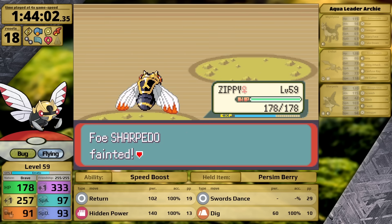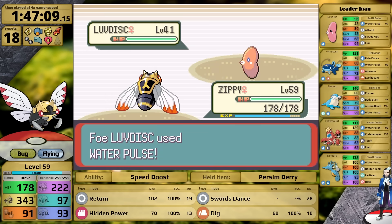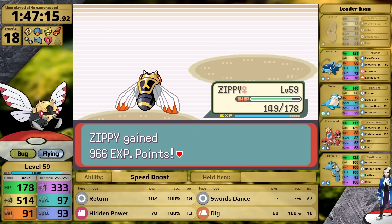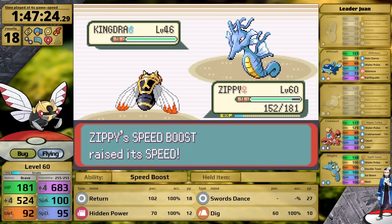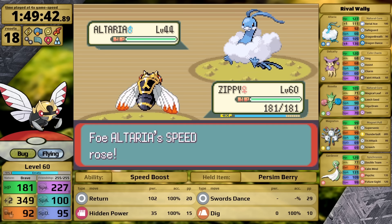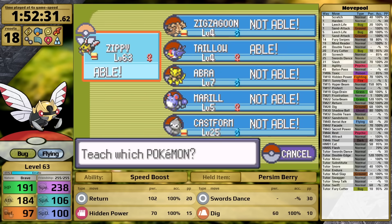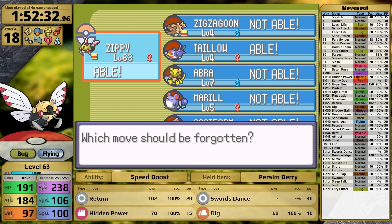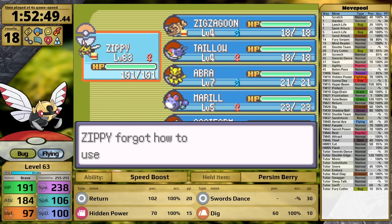Archie is straightforward, no problems. Then I head into the Sootopolis City Gym to face Juan. I have a Persim Berry so I can set up with Swords Dance until Luvdisc confuses me — that happens after my second Swords Dance, giving me plus four and 514 Attack. Plus I'm around 15 levels above his Pokemon, so I one-shot Kingdra and it's an easy win. Against Wally I have no issues either — his Alteria likes setting up Dragon Dance, giving me a free Swords Dance, and from there I just sweep. Earlier I picked up a second Return TM in Pacifidlog Town. Before the League, I teach Aerial Ace in place of Return so I have a move that bypasses accuracy checks for Sydney.